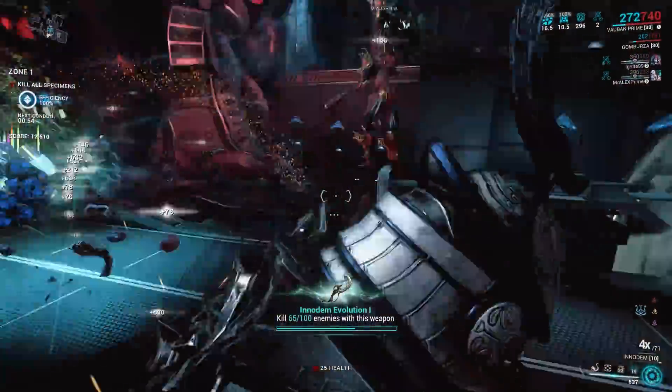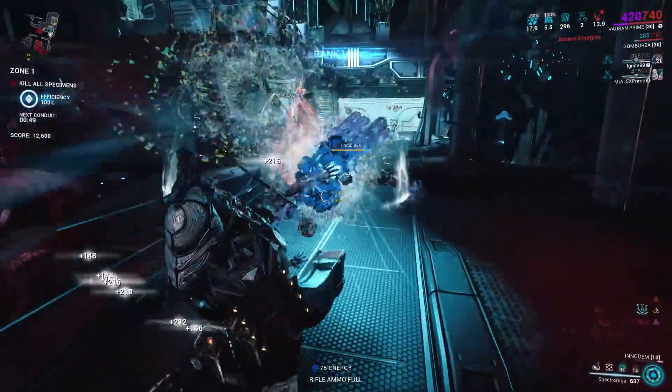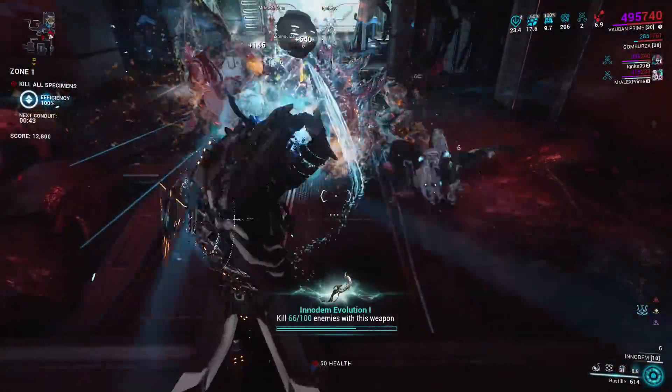Every evolution, you need to go to Cavallero to pick a perk. I just hope that in the future, Digital Extremes will have a feature wherein we can pick a perk once we unlock all evolutions of the weapon. The same goes for other evolving weapons.